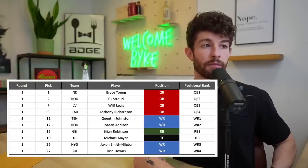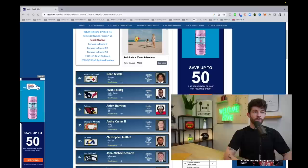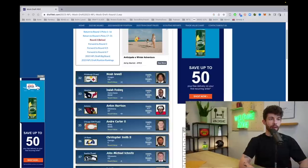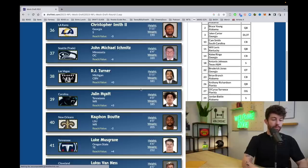Michael Mayer is the first tight end off the board, going to Tampa Bay at 19th overall. I'm not using a top 8, 10, or probably even top 12 rookie pick on a tight end. Let's jump into round two.